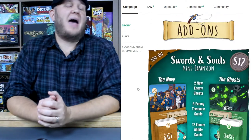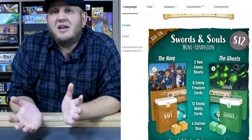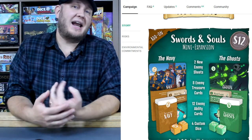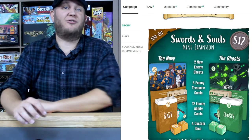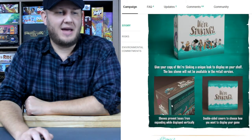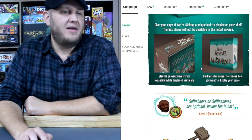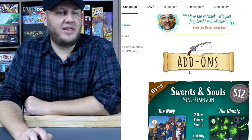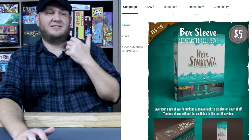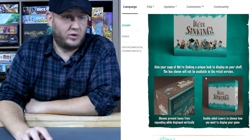And here we go — some add-ons. There's already a mini-expansion. You have the Navy — you're pirates being hunted by the law, so of course they're going to come at you. And then ghosts, because if you have skeletons you've got to have spirits. You can also get a box sleeve to prevent any weird box expansion issues, and it's actually a really cool-looking sleeve. Personally, I'm not getting the sleeve — I opted to go with the base game and the Sword and Souls expansion. Most of my stuff is flat, and it saves me a bit of money I can apply elsewhere.